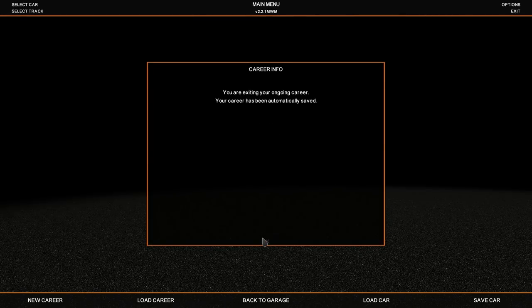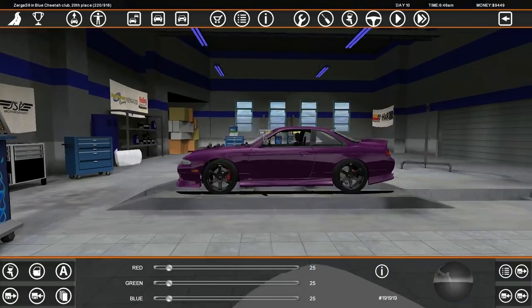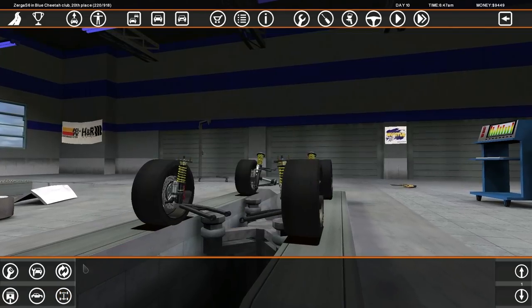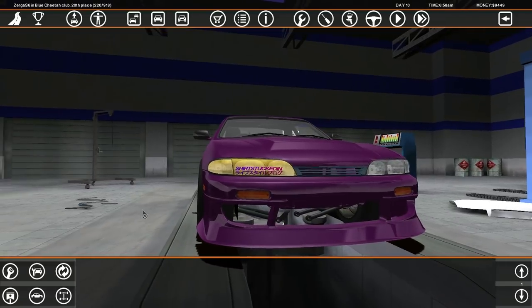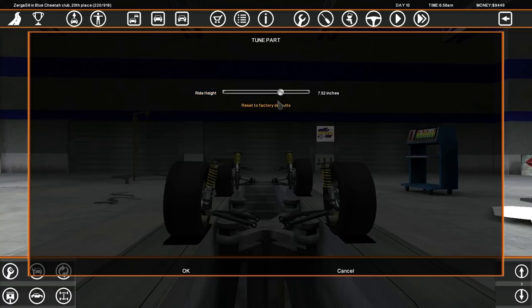Oh shit, we got the S6.2. Nice, okay we're back here. I want to get a nicer look on the front end. Suspension-wise it's not the best. Let's get a nice spacer going — a nice 200 millimeter spacer and just 0.5 degrees of camber.